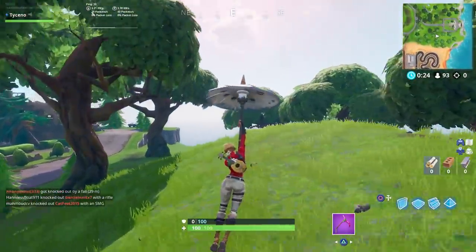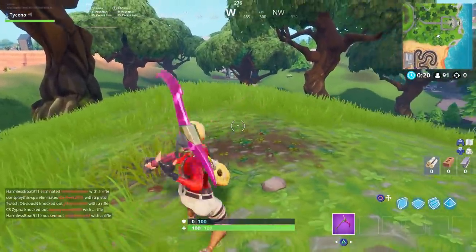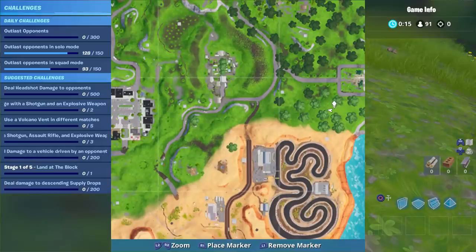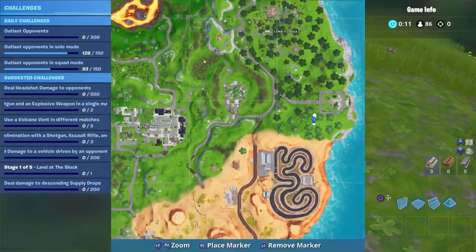You want to head in between all of these trees, and right there you can see it on top of this little hill — you see that patch of dirt? Bang, that is where the battle star is going to be located. Here's the blue marker — head over to that blue marker above the racetrack near Paradise Palms.